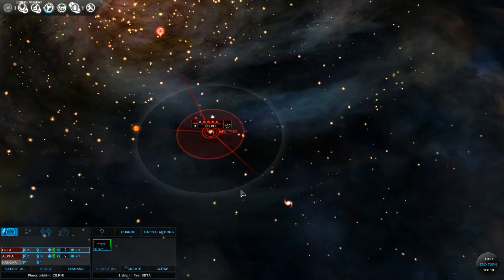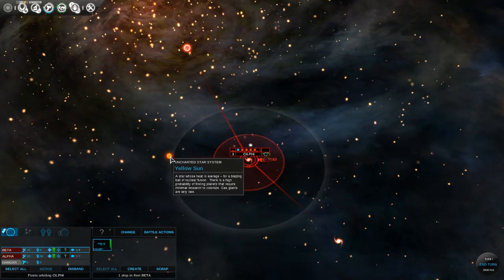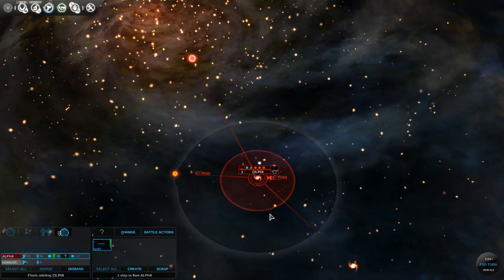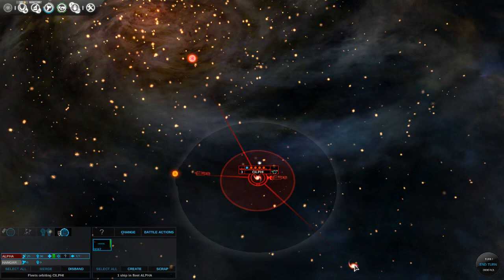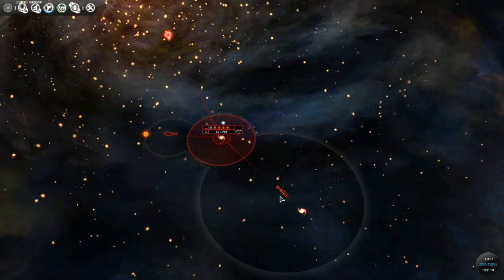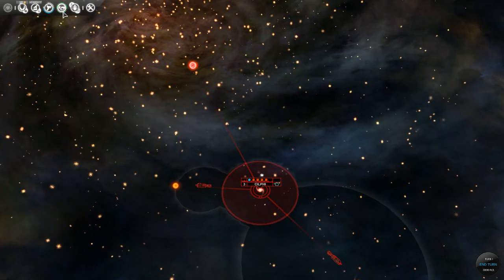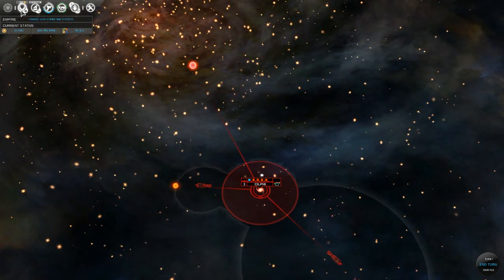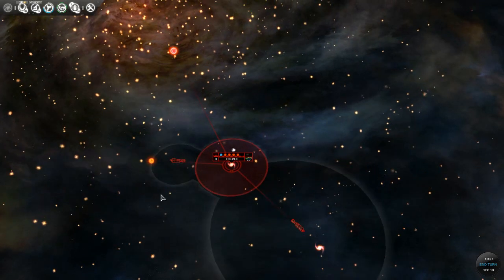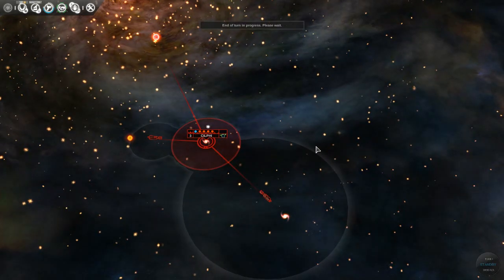Let's send our colony ship to the yellow sun over here — similar to Earth I suppose. And let's send our scout ship out to the protostar. He doesn't have enough move turns to reach it. I think that's it for turn number one. That took a little while but I was explaining things, so let's go ahead and go to the next turn.